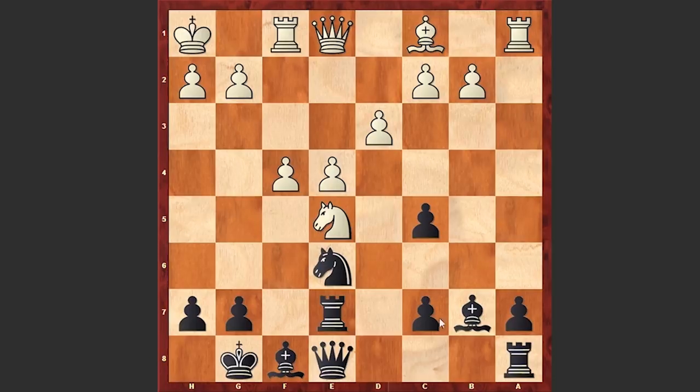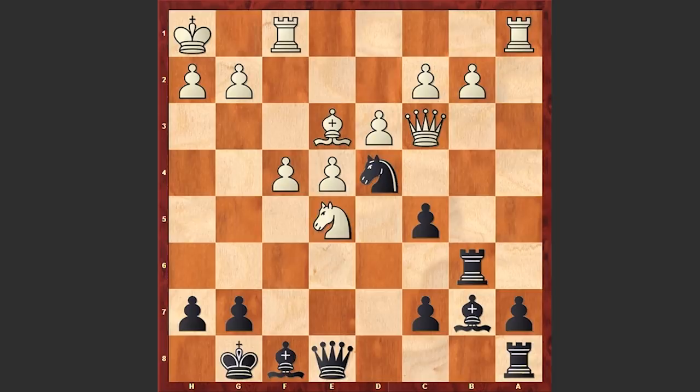Qa5, Nd4, Qc3, Re6, Be3, Rb6, Nc4, Rb4 — a typical engine-like maneuver. As you know, engines like activating their queens or rooks and penetrating the opponent's camp. Of course from a human perspective this may seem dangerous, because at any moment your queen or rook can be trapped, but of course we are dealing with engines which can calculate all the possible lines.